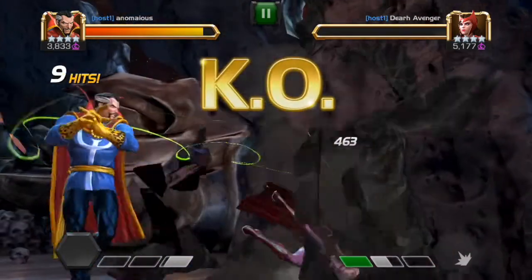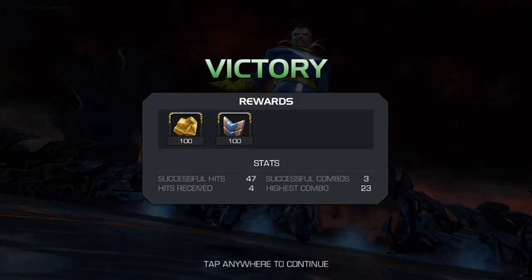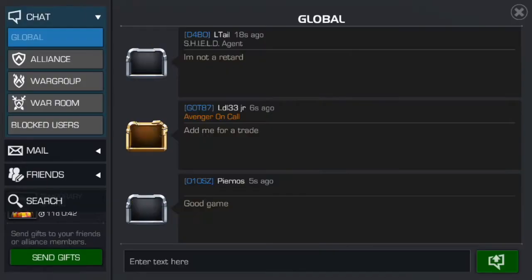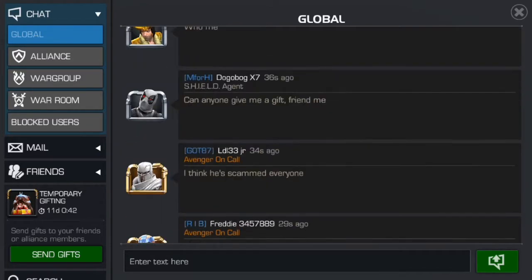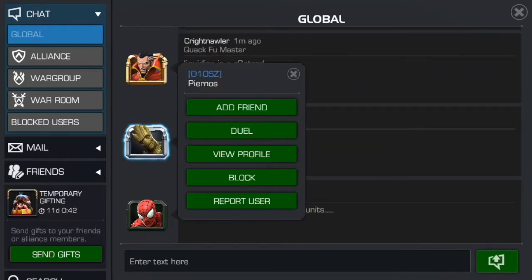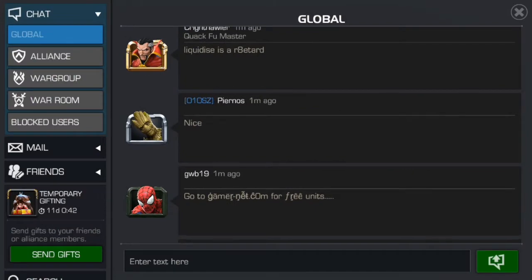Maybe we'll do another duel and go against Groot — let's try to find someone in the global chat with a rank 4 or 5 Groot, because he gains so many buffs it's insane. That's a three-star Groot — maybe we can go against the three-star Groot with our three-star Dr. Strange. But this Groot is not even ranked up, so let's find something else.